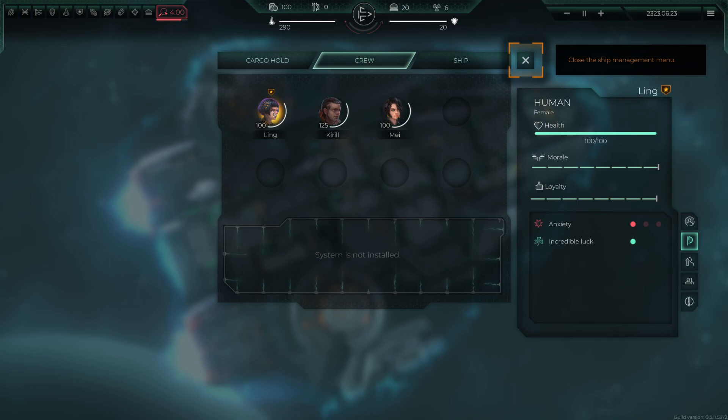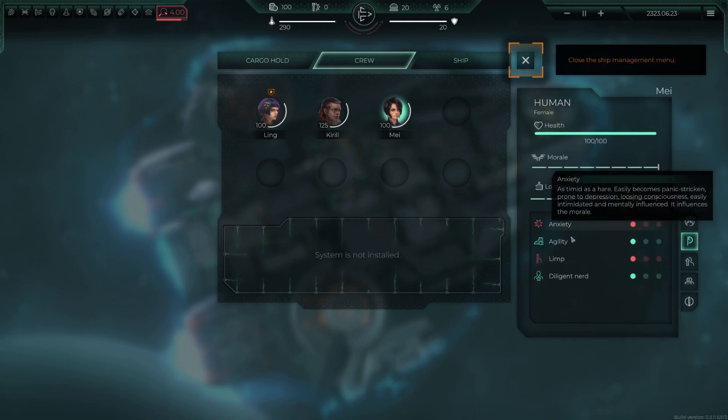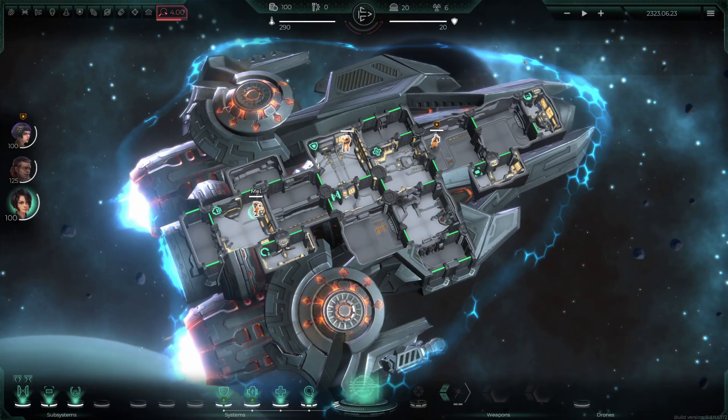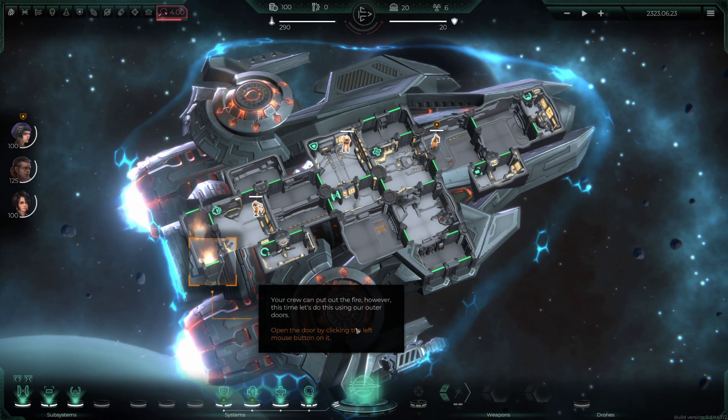I've only got three people on the ship. Try to gather a crew comprised of the most exquisite specialists. I've got Link — who's timid but has incredible luck — Krill has great vitality and thick skin, and My has got a limp. What a motley crew.